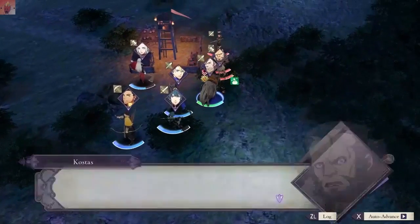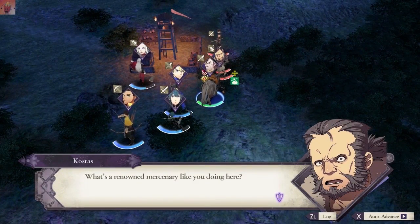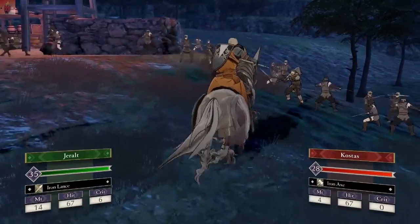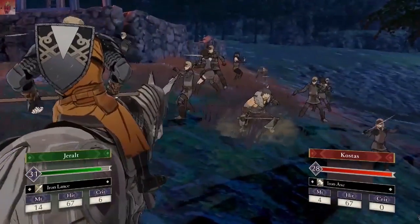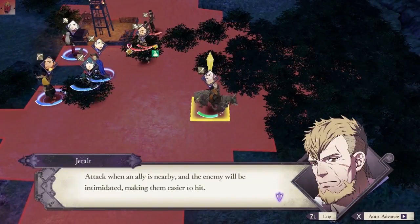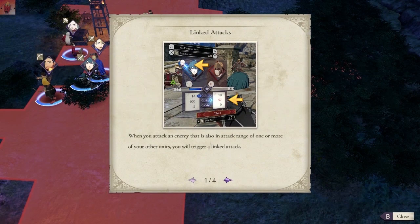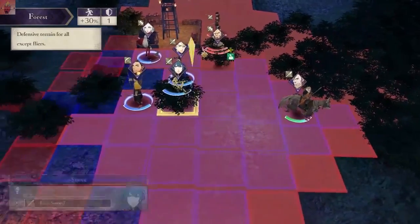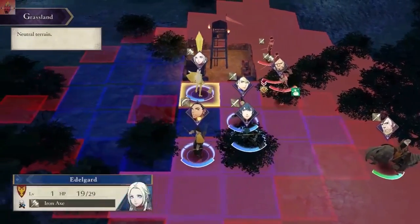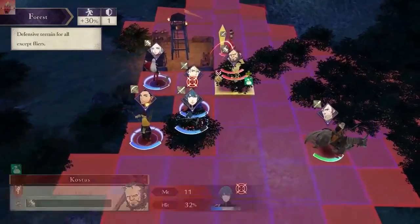We are in your debt - it wouldn't do for us to fall in a place like this, please lend us your strength. Let's work together to drive out these thieves. Out of all these characters, she's definitely the most interesting sounding - she doesn't sound like a complete dweeb. Come at me! We get the first hit. What - aren't you Gerald the Blade Breaker? What's a renowned mercenary like you doing here? When an ally is nearby, the enemy will be intimidated making them easier to hit - that's a linked attack. Can I attack diagonally? I can't - that has never been done before.